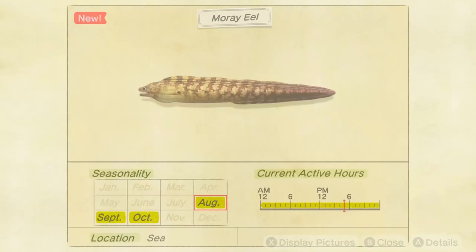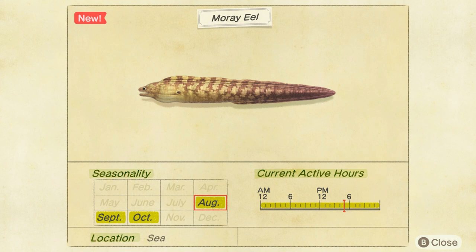The location is the sea, and it's available all day long, so no rush — just keep an eye on the month, as it's only available three months of the year. It sells for 2,000 Bells in Nook's Cranny.